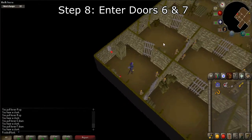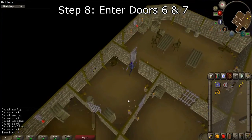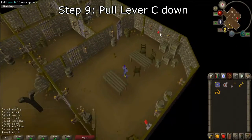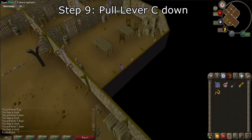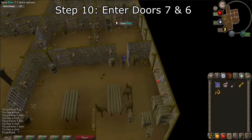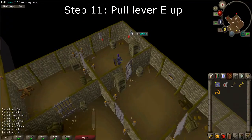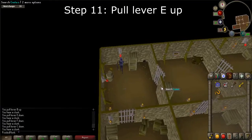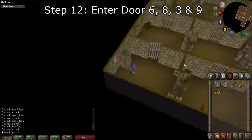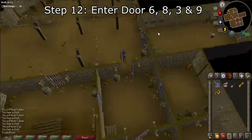Step 8: Enter doors 6 and 7. Step 9: Pull lever C down. Step 10: Enter doors 7 and 6. Step 11: Pull lever E up. Step 12: Enter doors 6, 8, 3, and 9.